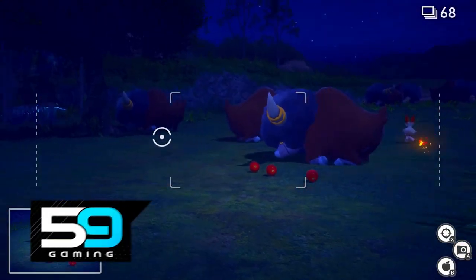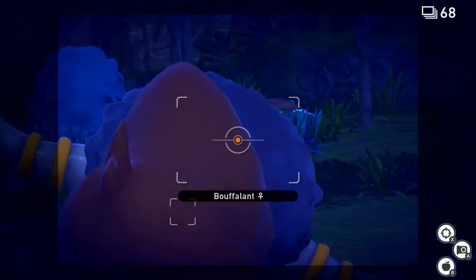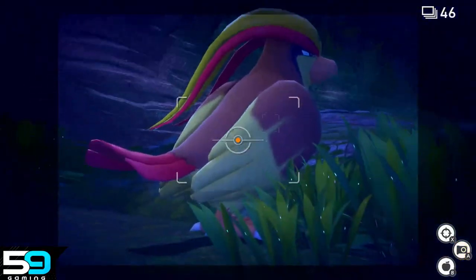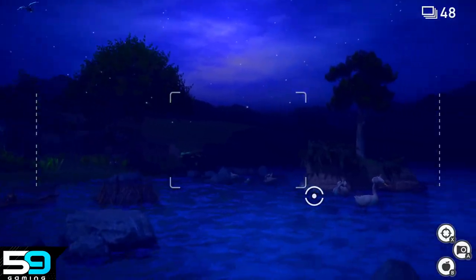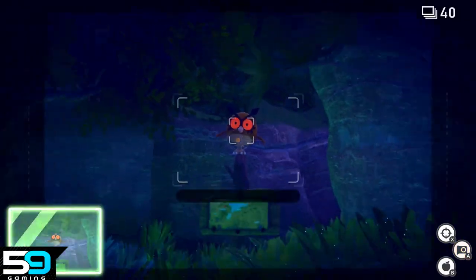When you step into the dark of night, you're going to find a whole slew of other Pokémon you couldn't find normally. On research level 1, you can find Scorbunny, Bidoof, Bouffalant, Pidgeot, Tangrowth, Caterpie, Murkrow, Pinsir, Torterra, Swanna, Ducklett, Pichu, Grookey, Hoothoot, and Combee.